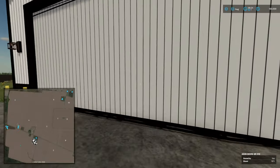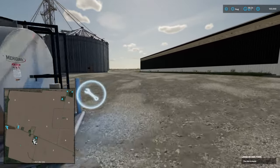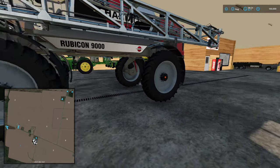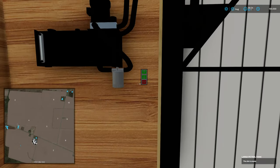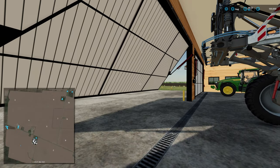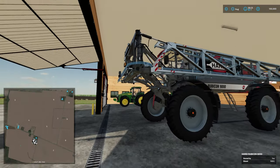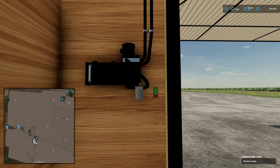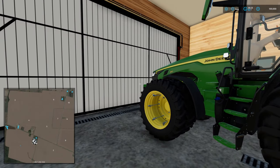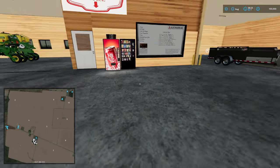Here we have another shed. The doors at first confused me - I thought this beautiful shed had doors that didn't work. But you can get in via the door, and to work these doors there's an actual button. I'd love to see more people do this - no more just banging a button from a distance. Let's have an actual physical button on the wall. Inside you've got your sprayer and your 8R310 with the planter on the back.